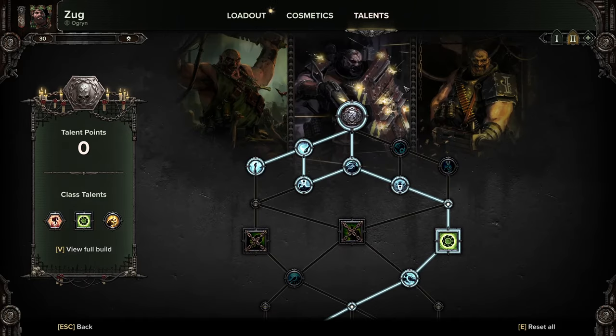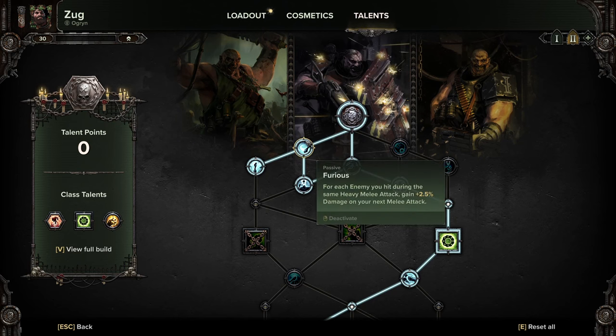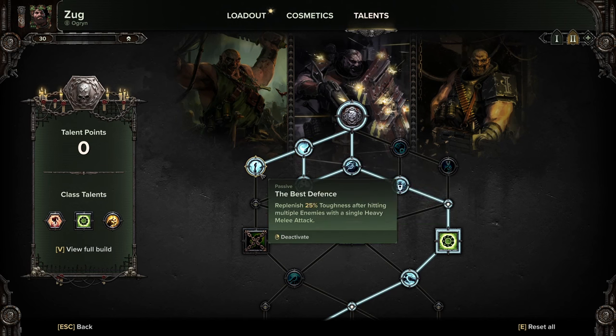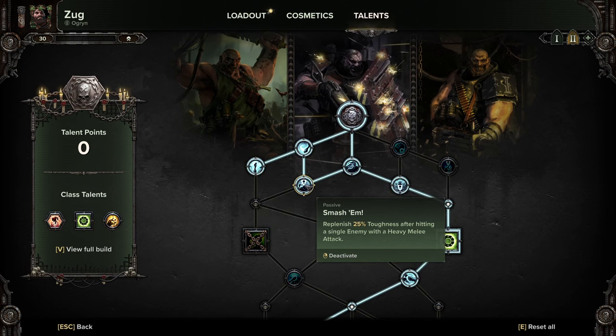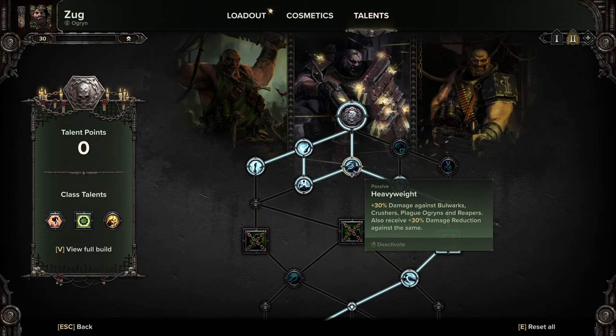This is the melee build - pretty much how you would have expected to play the Ogryn before patch 13 with the original talent setups. We go down for Furious, where every enemy hit during the same heavy attack gains 2.5% damage on your next melee attack. Best Defense replenishes 25% toughness after hitting multiple enemies with a single heavy melee attack, and also after hitting a single enemy with a heavy melee attack. Heavyweight gives 30% damage against bulwarks, crushers, plague ogryns, and reapers, plus 30% damage reduction against the same.